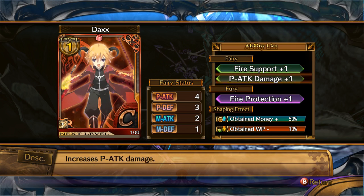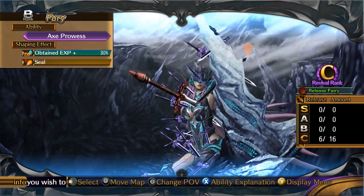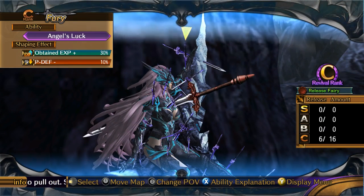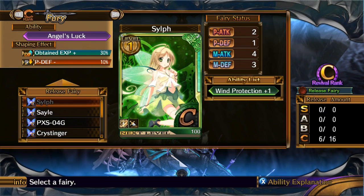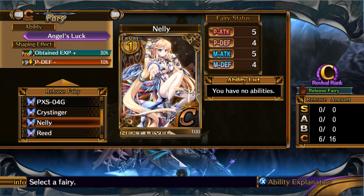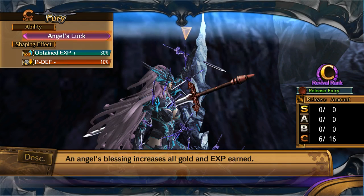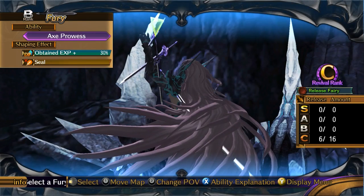Lowers water resistance. Okay, yep, thanks. What else can I get? Angel's Luck maybe? Who should I give Angel's Luck to? This one has no abilities — why does she have no abilities? Should I give her an ability then? What does Angel's Luck do? Can I find out? Gold and EXP earned — eh, that's not bad.